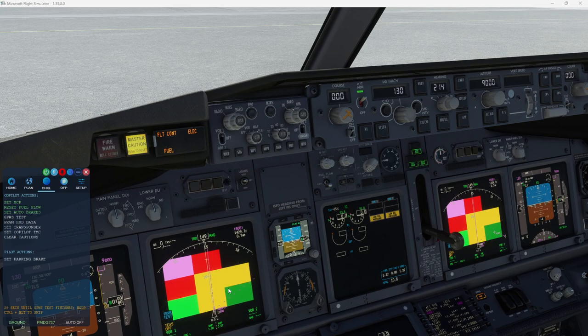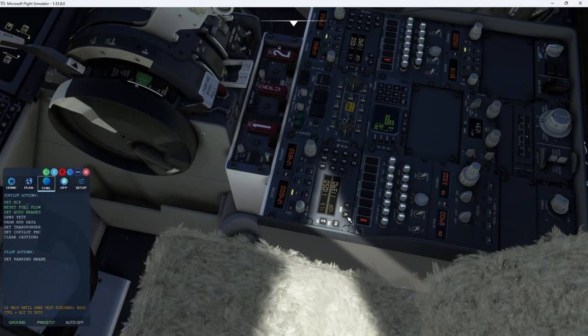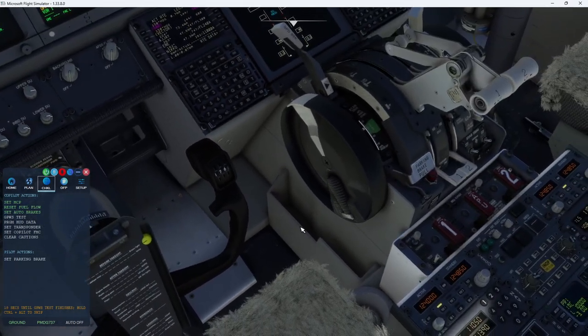Almost done with the GPWS. Then he's going to program the HUD to our takeoff runway for those of you who want to use the HUD. You can see the actions are broken up in two phases — this is what the co-pilot is responsible for in the flow, and I'm only responsible for the brakes.